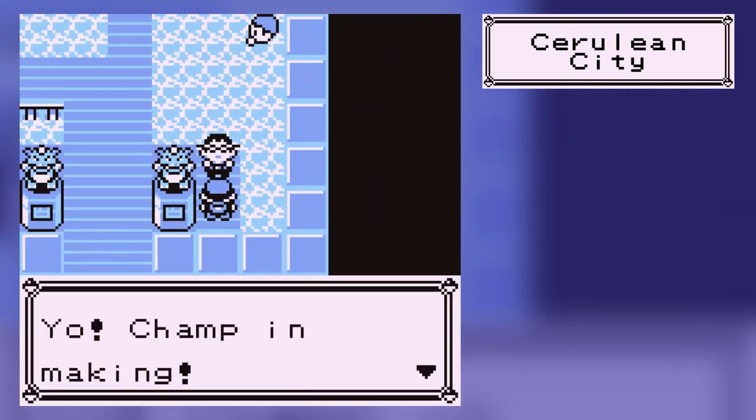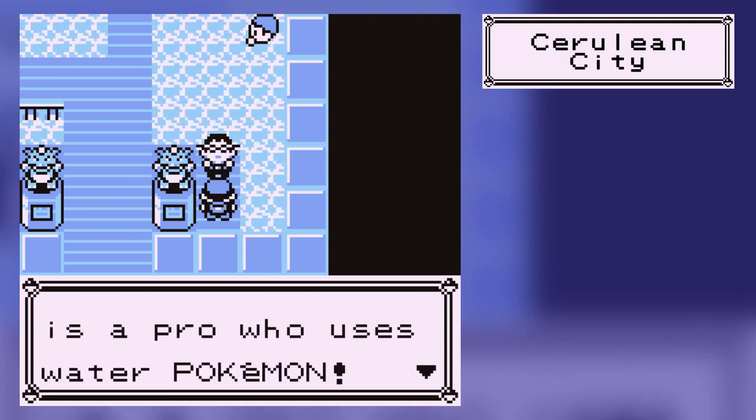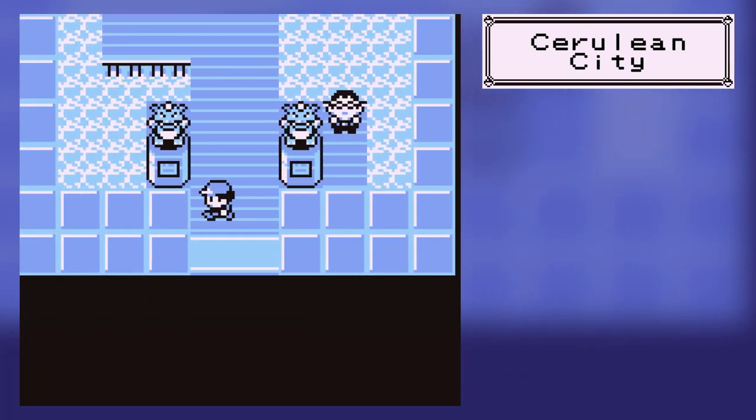I never talked to this person here, by the way. The NPC says: 'The leader Missy is a pro who uses Water Pokemon. You can drain all their water with Plant Pokemon.' Plant Pokemon? Jeez.